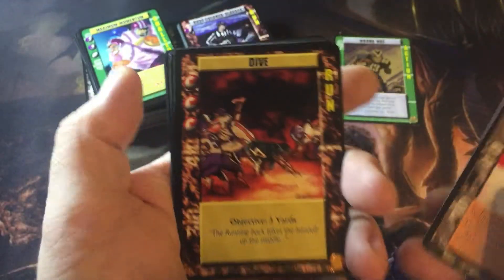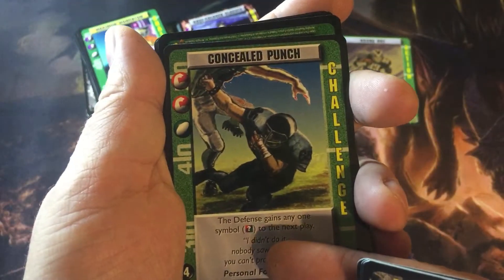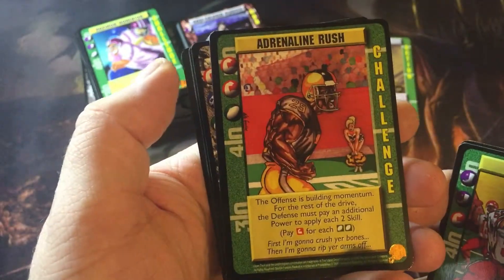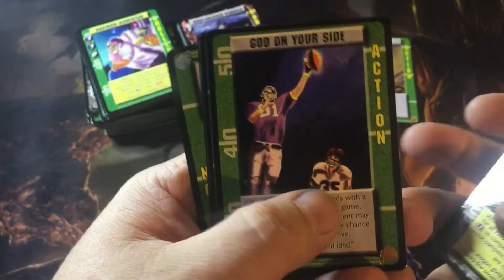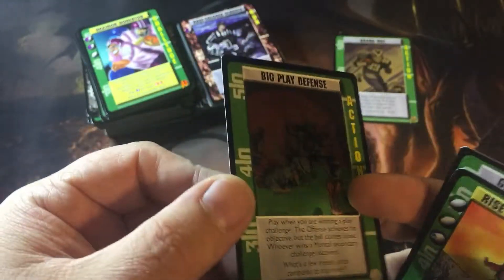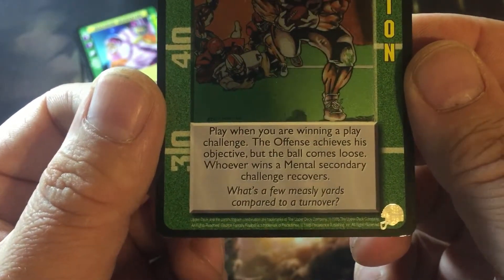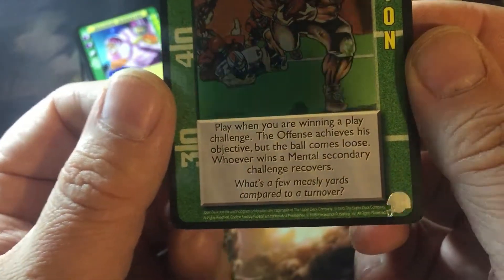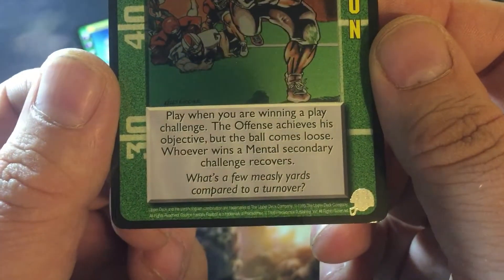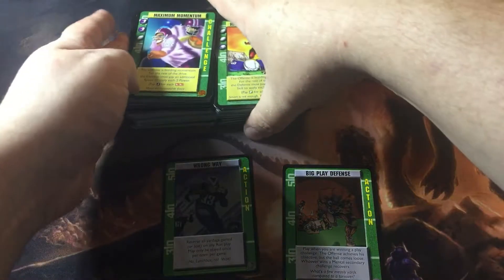Team Sawbones, Dive, Reno Sanders, Concealed Punch, Stuffed, Brush to side, Adrenaline Rush, Shotgun formation, God on your side, Burst of Speed, Rise to the Challenge. Wait - look - that's another foil! Big Play Defense. Play when you are winning - a play challenge. If the offense achieves its objective, the ball comes loose - whoever wins a mental secondary challenge recovers. What's a few measly yards compared to a turnover? Boom - very good cards. I'm really liking this game, I have no idea how to play and don't know if I ever will get to play. Maybe I'll buy a few starter sets online, see if my wife wants to try.